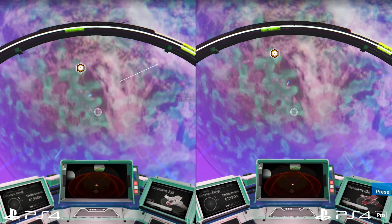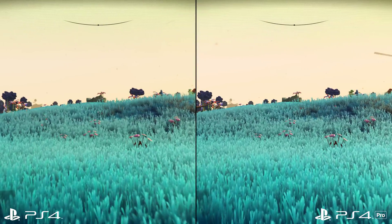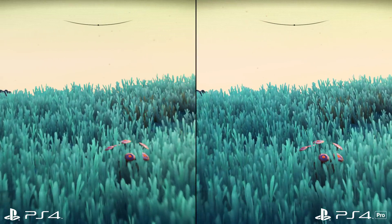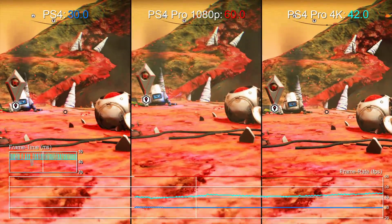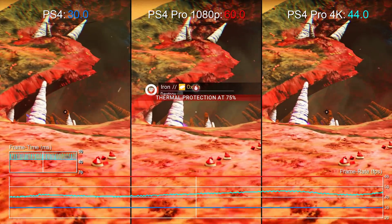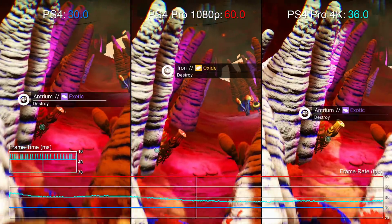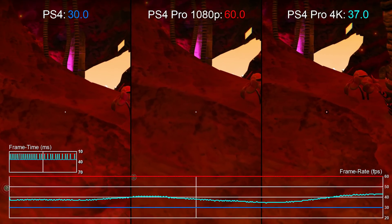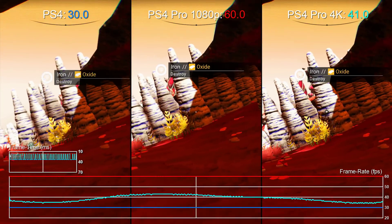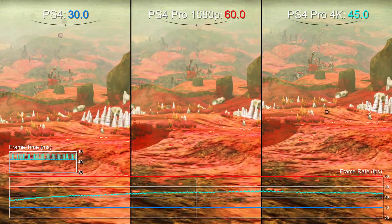It's in performance that No Man's Sky is taken to another level on console. As of the Pathfinder update, PS4 Pro now removes the 30fps cap of the standard PS4 and targets a full 60 frames per second. Here's a three-way test: on the left is a regular PS4 with its 30fps cap, which holds up pretty well. In the middle is PS4 Pro set to 1080p — this forces the game to render natively at 1080p, but takes advantage of the machine's extra CPU and GPU power by hitting 60fps almost without a fault. Even with heavy effects work on the ground, it stays convincingly locked to 60fps.